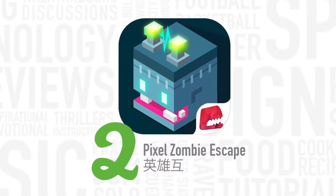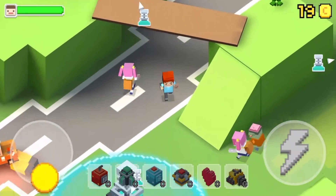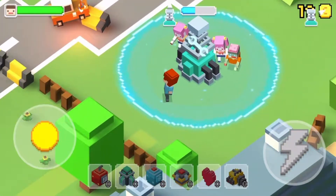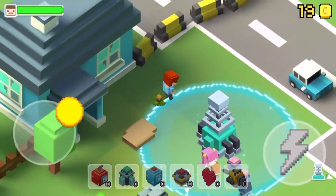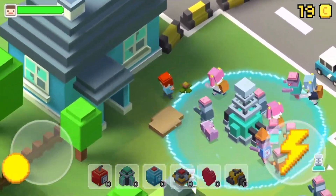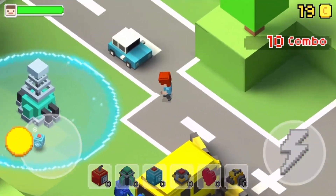At number two, Pixel Zombie Escape. The concept of this game is super simple, but it's really fun. The art style is cool — it kind of looks like Minecraft, so if you're a Minecraft fan, you'll love the look of this game. You need to stand by the generators to charge them up. While you're charging them, there will be zombies trying to attack and destroy you. You get a cool run button and cool power-ups like bombs, machine guns, freeze guns, and so much more. Trust me, you'll love it.